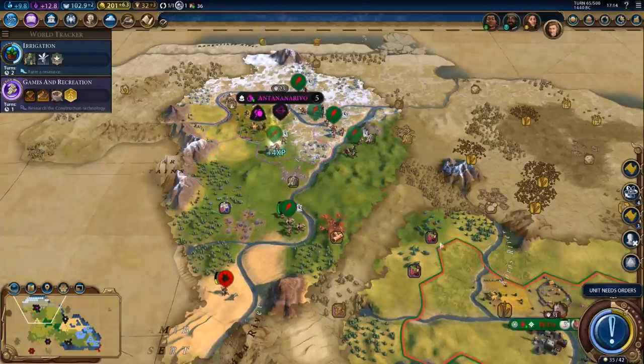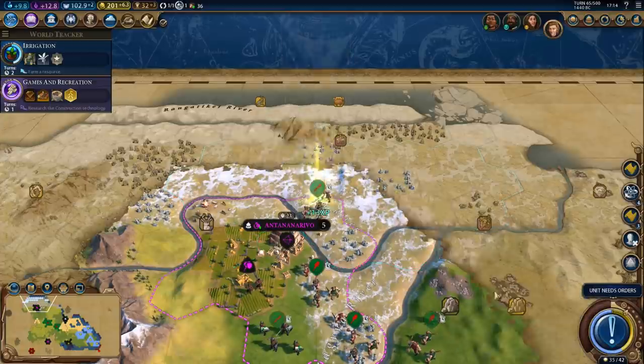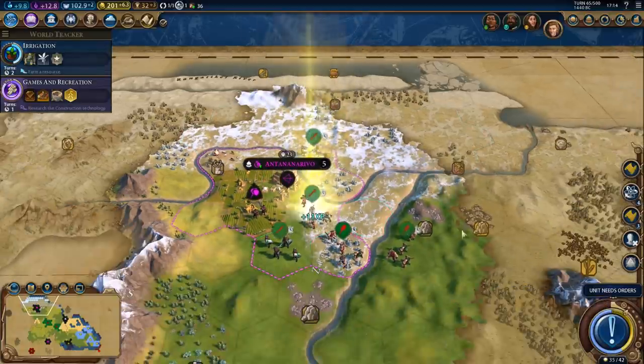That's zero cost for everything. We got a swordsman, and we also got a great scientist — three random technologies from the classical or medieval era. That also gives us an Education boost, so we can pop him right away.